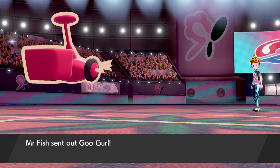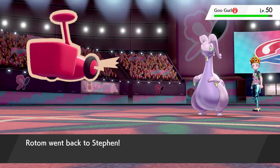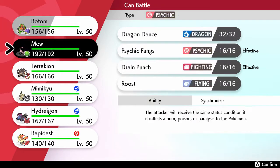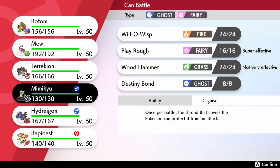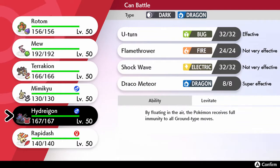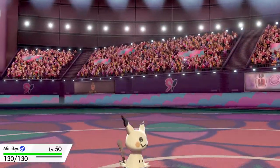He withdraws and goes out into the Seismitoad. Mimikyu should be able to come in pretty freely. I'm so worried about missing here, but I think I will go out into the Mimikyu — it can deal fairly well with most of his mons. I would like to try and click Will-O-Wisp this turn to hit the incoming Ferrothorn potentially. Hydreigon is also an option, but I'm very wary of that Scarf set. I'm going to go Mimikyu here — this is kind of one of the main reasons I brought Mimikyu.